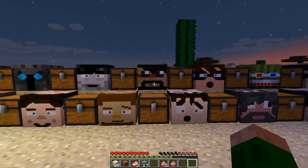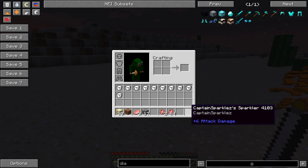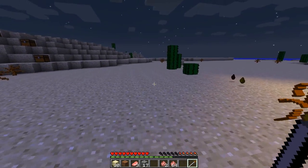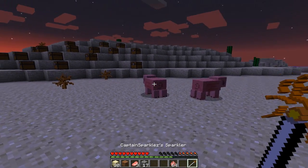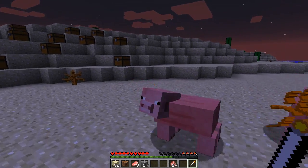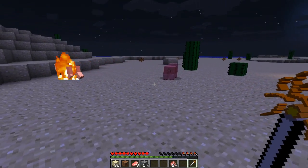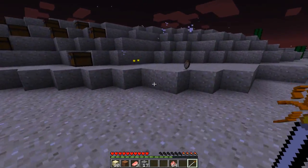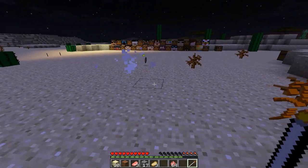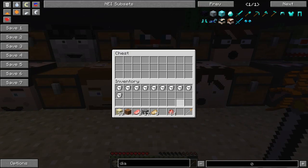Next up guys we have Mr. Captain Sparklez, and we have Captain Sparklez's Sparkler - I think that's a pretty cool one. We have a plus six attack damage, so it's almost as good as a Diamond Sword. If we hit a pig it will light them straight up on fire because the sparkles are catching. So we actually get cooked pork chops, which is pretty nice.